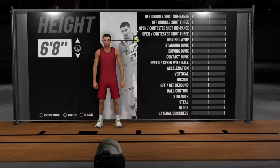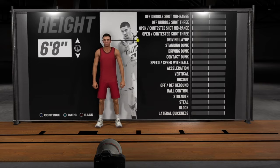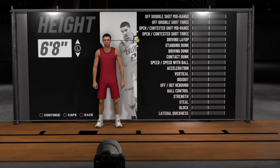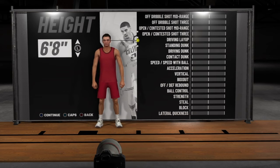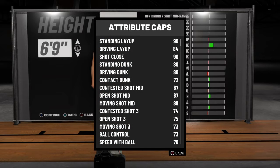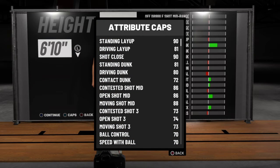The problem with height at the pure shot creator small forward position is a real problem — this is where this build really doesn't make any sense. If you're going to make a small forward, you're going to want to be 6'9", 6'10". Well, if you're 6'8", your speed with ball is going to be 72 and your ball control 76. If you go 6'9", ball control drops to 73 and speed with ball drops to 70. And if you go max height, you end up with a 70 ball control and a 70 speed with ball.